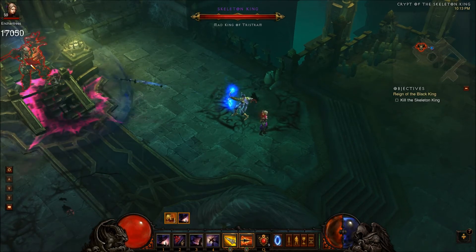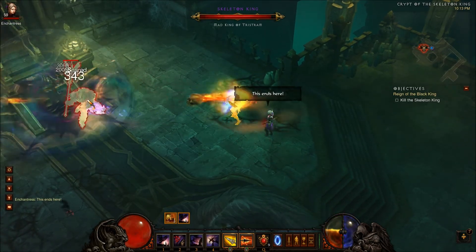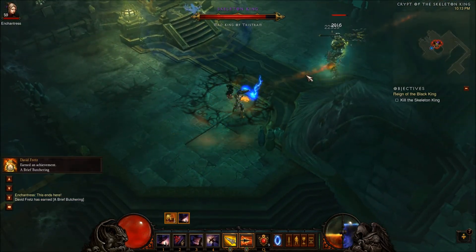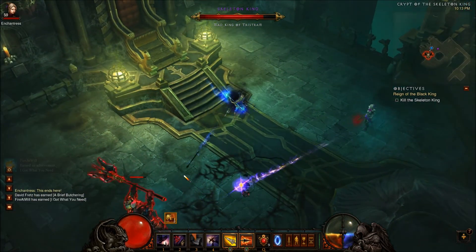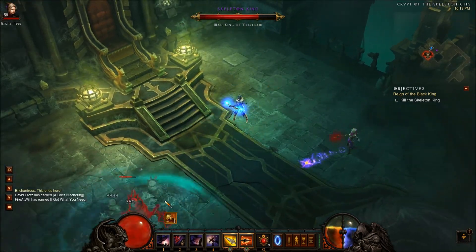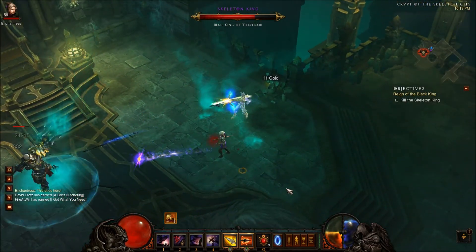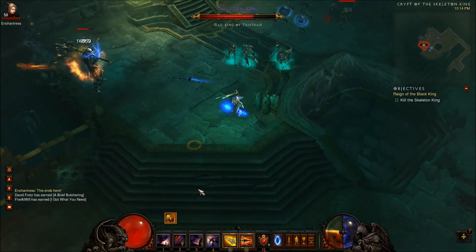The only attack that's any real threat is Leoric's teleport. He kind of follows a pattern, so as soon as you see him start projecting his image toward you, just use Smokescreen and run away. You want to keep Leoric in view at all times so you can always see when he's going to use his teleport attack. He usually alternates between summons and that teleport move.